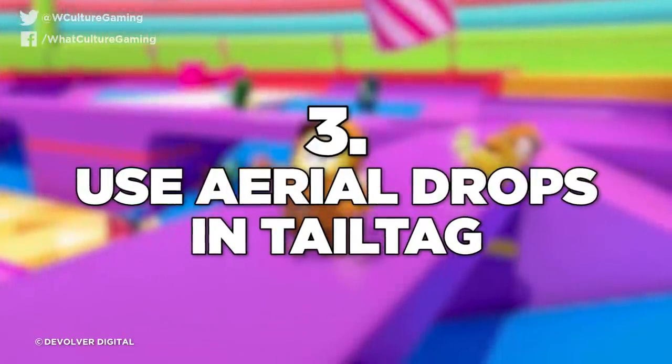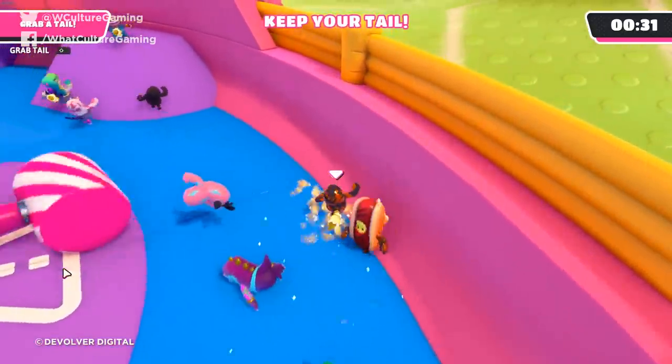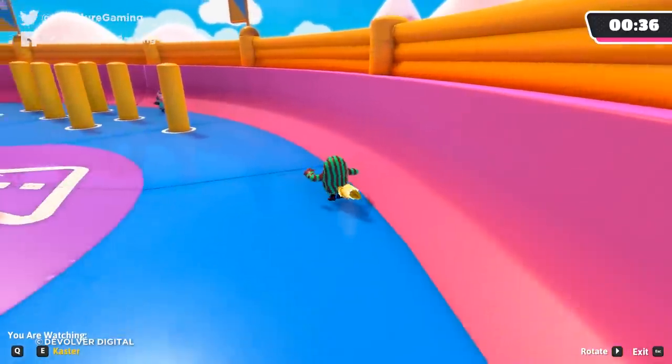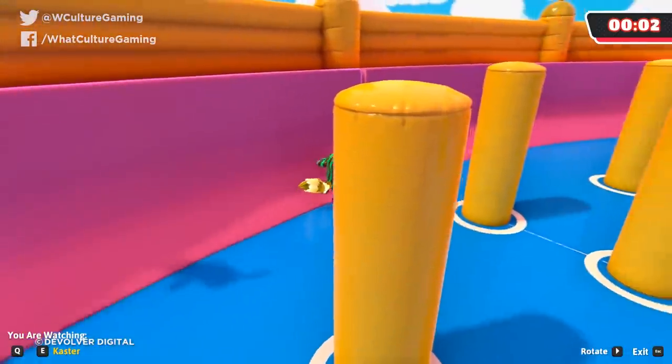Number 3: Use aerial drops in Tail Tag. Just employ the old-school aerial drop — like Ghost of Tsushima, Assassin's Creed, Horizon Zero Dawn, whatever you want — in this wholesome game of Fall Guys. When you're playing Tail Tag, it's way better to drop down on someone whilst holding R2. You'll knock them down, take their tail, and be running away whilst they're still wondering what happened. I'd recommend this especially in the last few seconds when people are hiding under alcoves — stay at the top level, keep an eye on who's below you, and as soon as they stop, jump down and knock them out to take their tail.